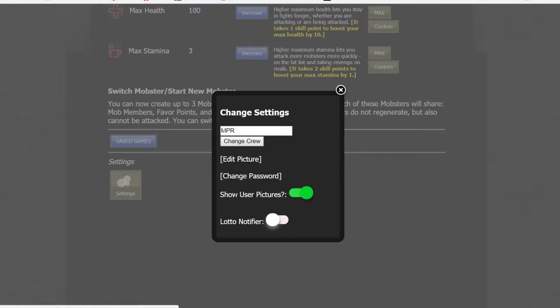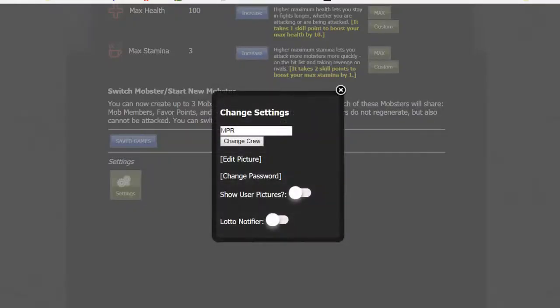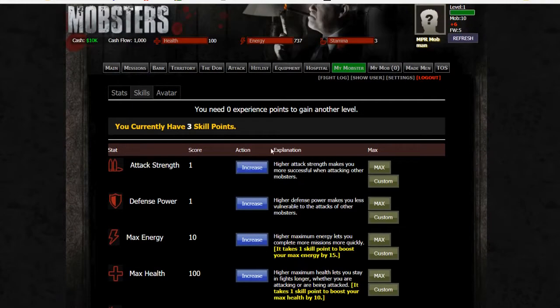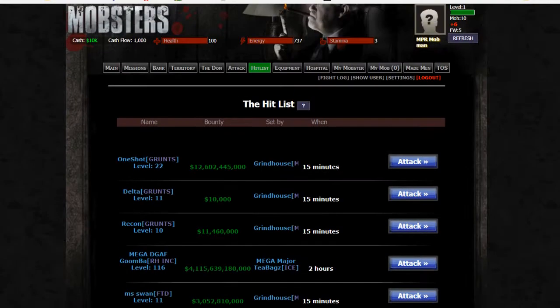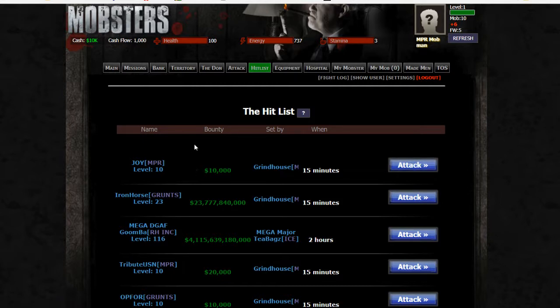You can actually change your password in this area. You can also make it where you have your picture turned off so nobody can see what picture you have. This is very important right here — lotto notifications. We talked about the admins that put you on the lotto and you're able to attack on the hit list. If you're over here doing your missions and you're busy, it will pop up a notification that says lotto time. You'll want to navigate over to the lotto area, hit refresh, and be able to attack all these different players.